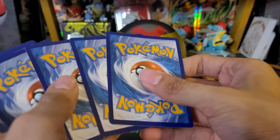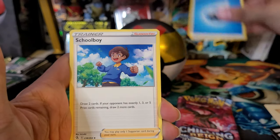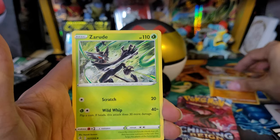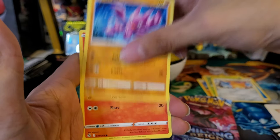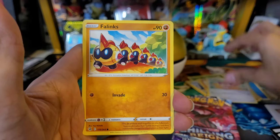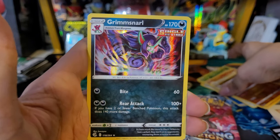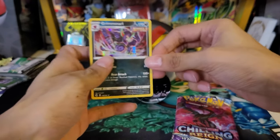I still have a lot of pulls to get from Fusion Strike, so let's see if we can hit them. Water energy, Schoolboy, Primeape, Zarude, Cufant, Gligar, Slugma, Skitty, Phanpy, Hariyama reverse, and a Grimmsnarl hollow. All right, first pack magic — I'll take it, nice hollow right there.